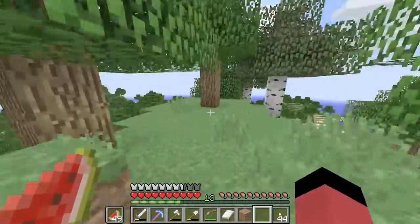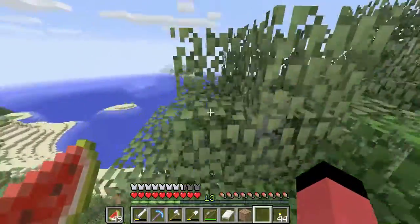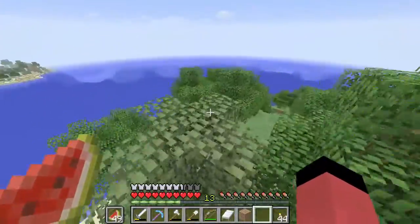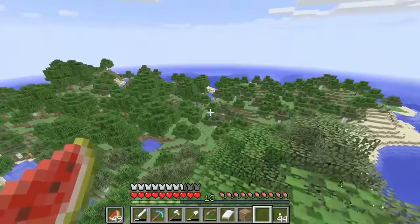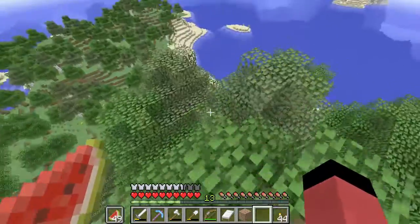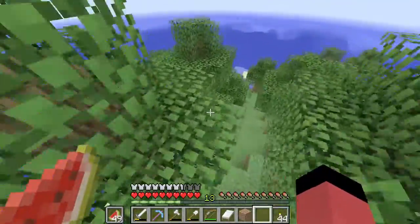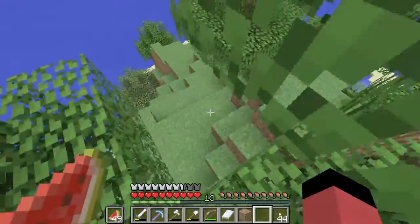I see pumpkins — very awesome. Very, very big island, but still an island, nothing special. Without all these islands... you know, this island would be awesome if there was an NPC village — it would be like a fisherman village. That would be pretty awesome.